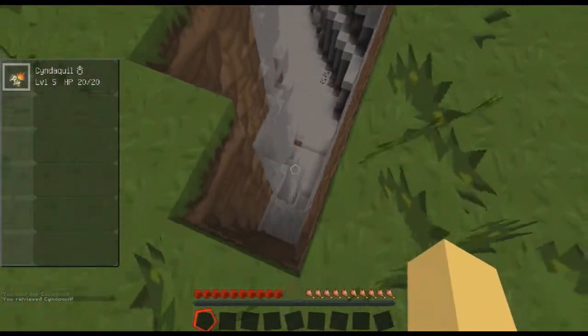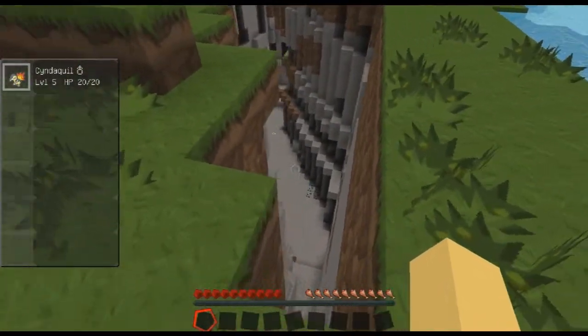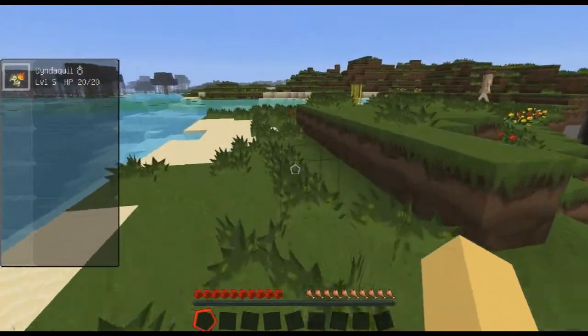We got a ravine here. Oh shit, Cyndaquil! I didn't mean to do that — I pressed the wrong button and threw you down there. Well that was bad. There's a lot of ore down there. Very nice.